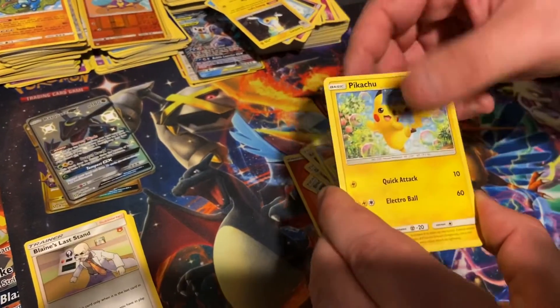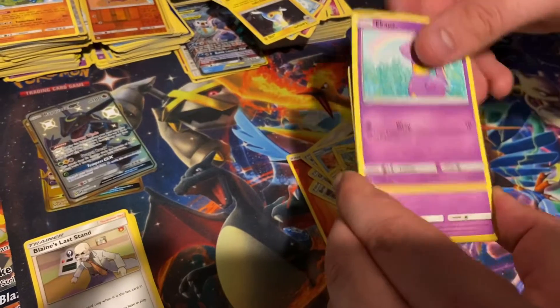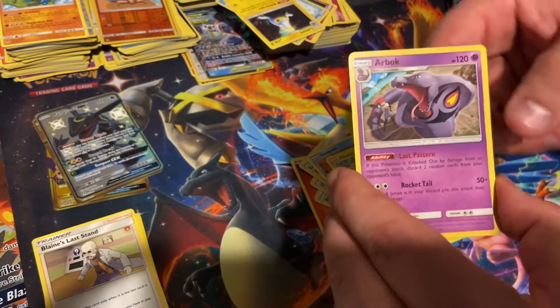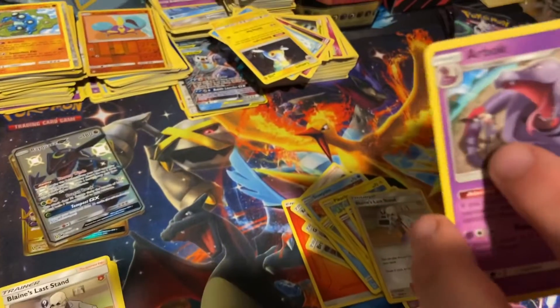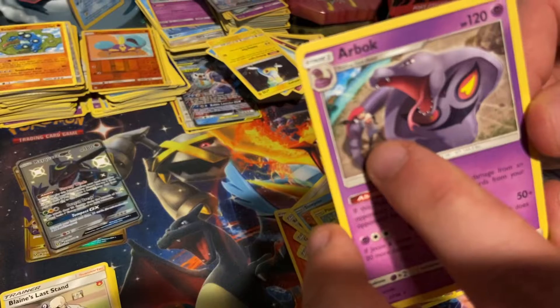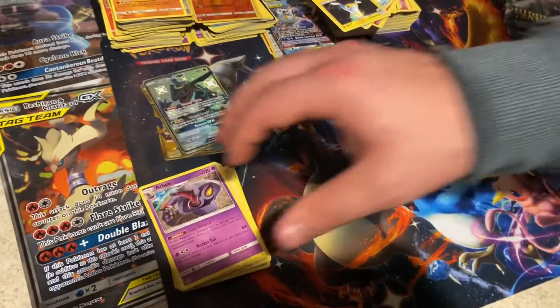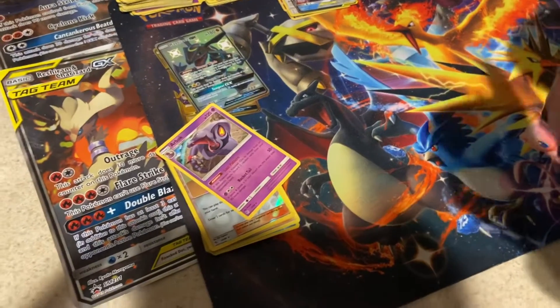Pack two: Slowpoke, Voltorb, Pikachu, Ekans, Koffing, Blaine's Last Stand, and an Arbok. As I was saying before, I liked the Arbok and Weezing cards because they've got Jesse and James in the card art. Those are pretty interesting — not worth any money, but they're just cool arts.